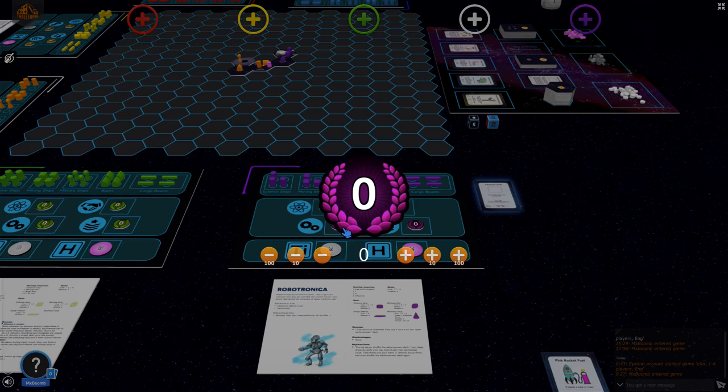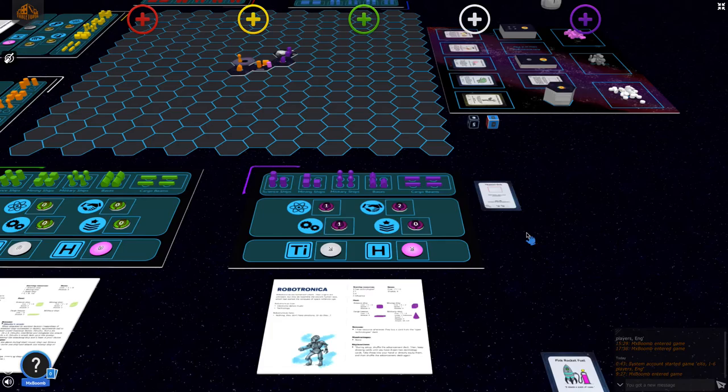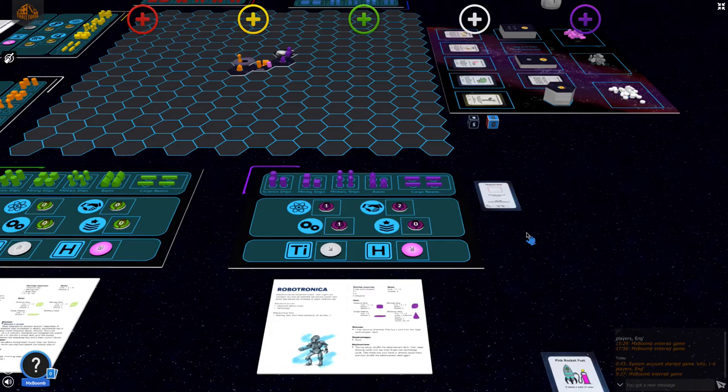Iron Wolf also gained one technology from his titanium drill, which was forgotten to add earlier. Now on his second turn, having expanded already, he could continue mining but his mining ship can already mine two at once, so further mining would be a bit of a waste. The military ship looks quite threatening and he begins planning his next move.